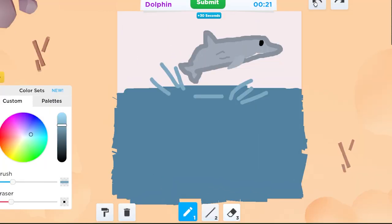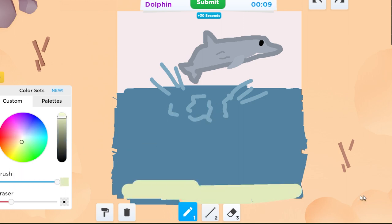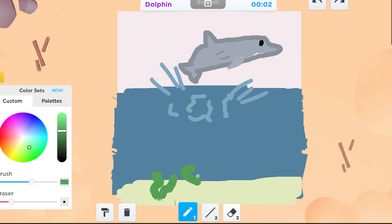I have 30 seconds! I have to do splashes — water splash. I'll do like water ripples, like splash in the water. You know what I mean? And then I'll do like shading — like under the ocean. Yeah, seaweed, seaweed, seaweed, seaweed.